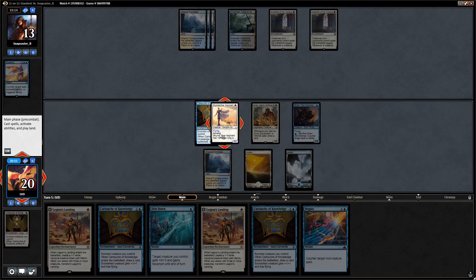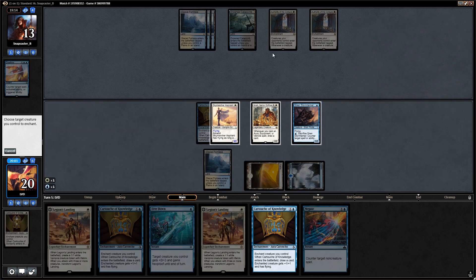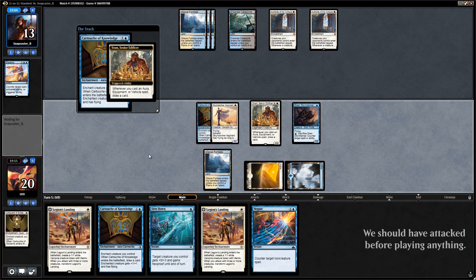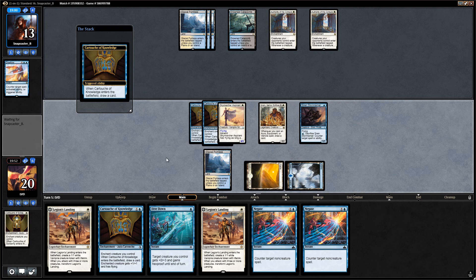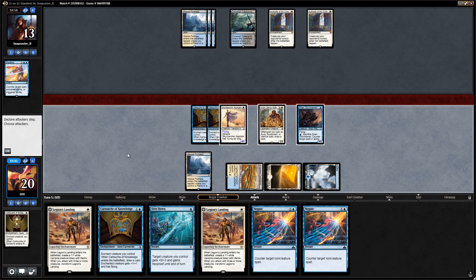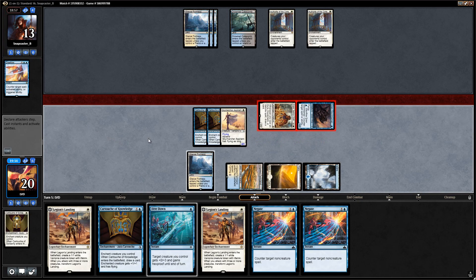Opponent just passes. Negate is a nice pickup. We could attack first to see if our opponent has a Settle and then negate it, or we can play the cartouche which draws us two cards and helps us find a land. I think we'll play the cartouche on the aspirant and still use the Stormtamer or Dive Down to protect. Picked up a second Negate. Let's attack with just these two to play around a potential Settle the Wreckage — opponent takes it.